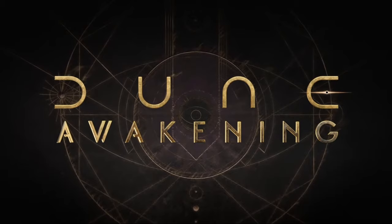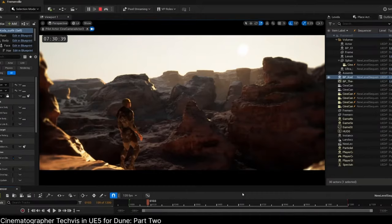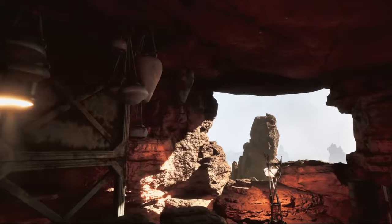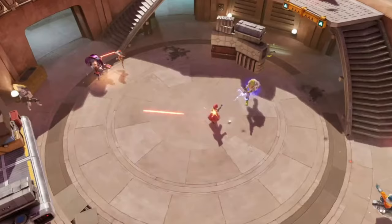The show continued with the presentation of three very interesting games, starting with Dew: A Reckoning, an open-world survival MMO set in a universe we all know. It was very interesting to see the collaboration with Greg Fraser, cinematographer on the Dune films Parts 1 and 2, using Unreal Engine for previsualization for the film. All the revolutionary new technologies of Unreal are being used in this game — namely Nanite and Lumen — which is obviously very promising.